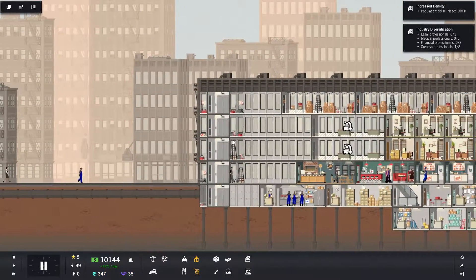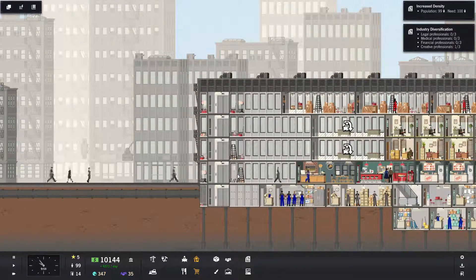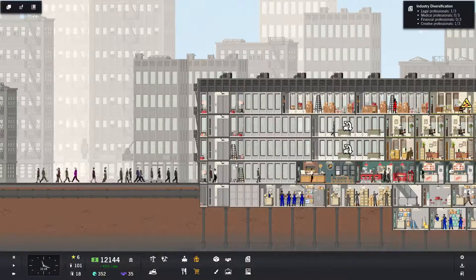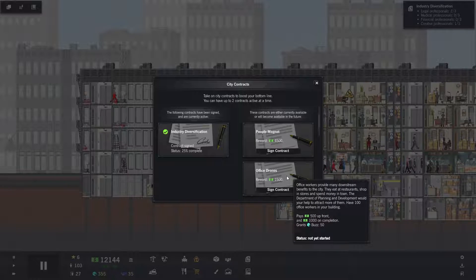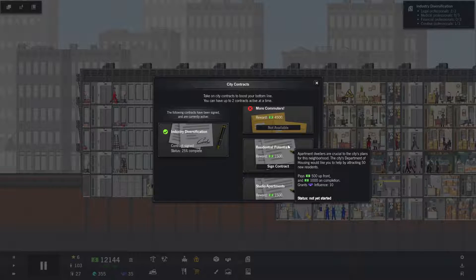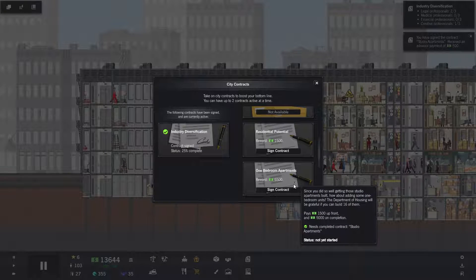There we go. How does that look? I will call that really good. Okay, so we have completed increased density. Let's check that out — we haven't done population of 250, what is our population right now? 100. We have 100 office attendees and residents — construct 10 of them. Oh wow, we finished that!